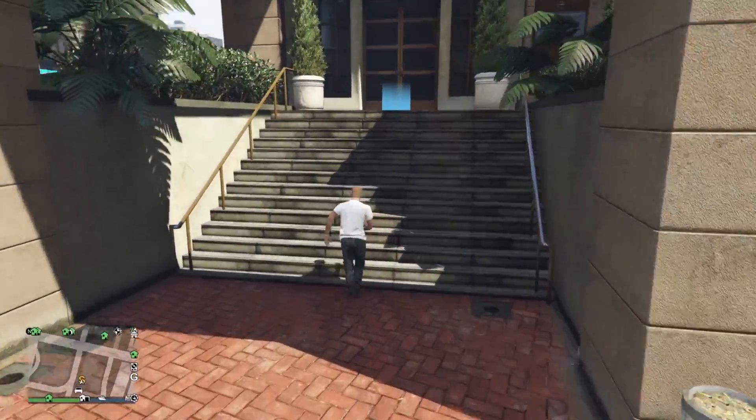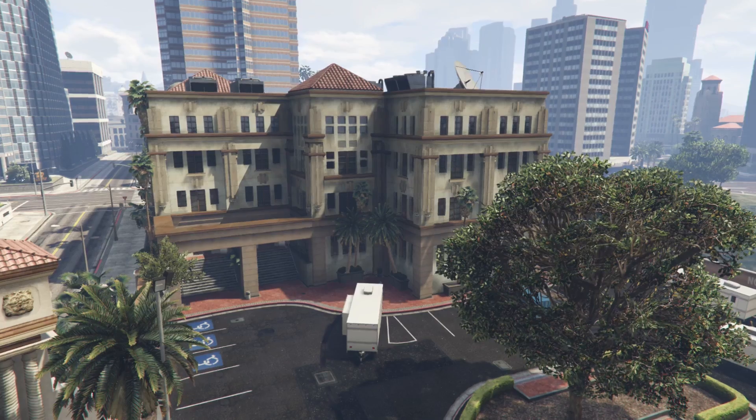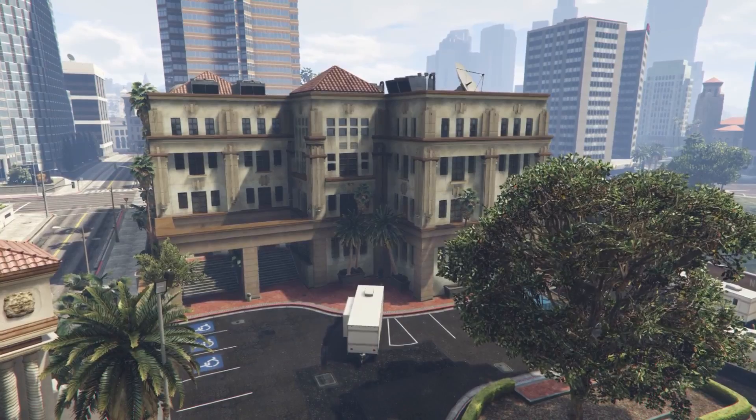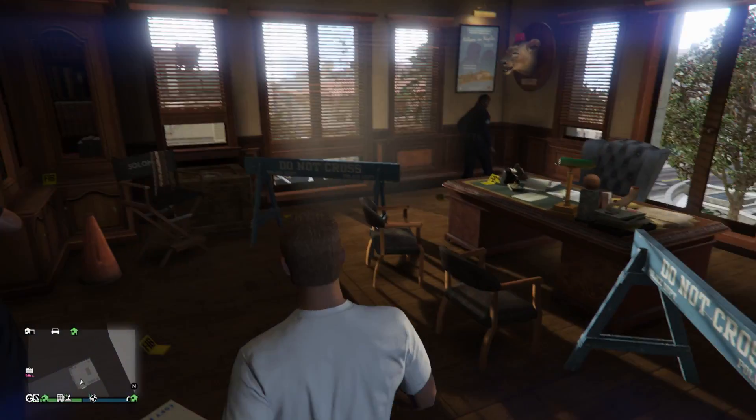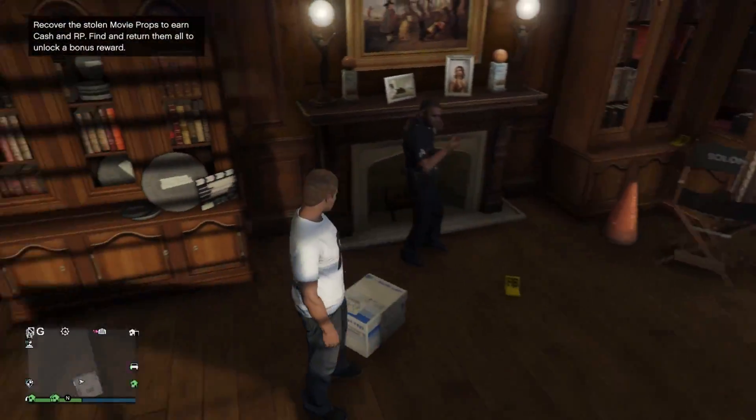When you first load up the game after the update, you'll probably notice an S on the map. This is Solomon's office and is the first step to unlocking the outfit. Once you head into his office, this will start a scavenger hunt for 10 movie props that you'll have to find scattered throughout the map, and I'm going to be showing you how to get all 10 of them in this video.